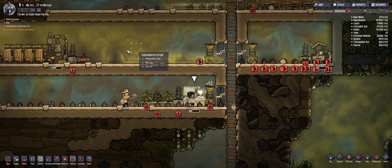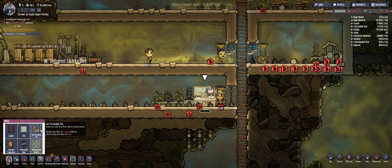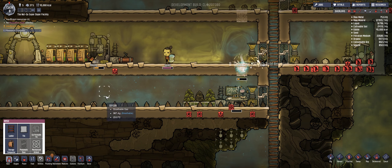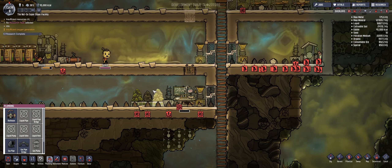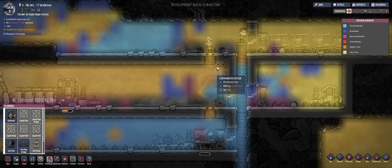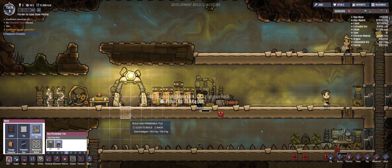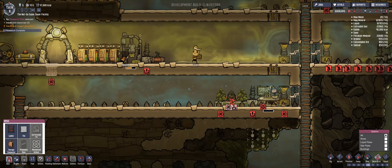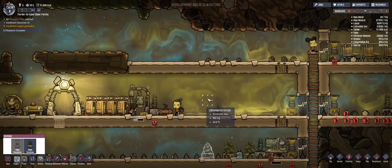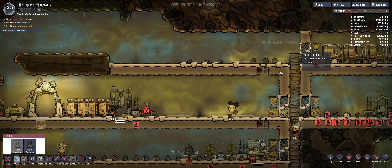Gas vents — so we should be able to flow oxygen upwards. Gas permeable tiles — very good. So with those there, it should be able to go up and down. Let's put another one there, deconstruct that, and just put a space in between them. Water, water. Do I need to put more of these in there? If so, I need more metal.